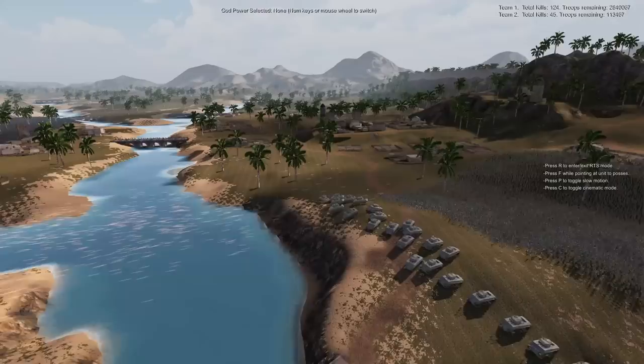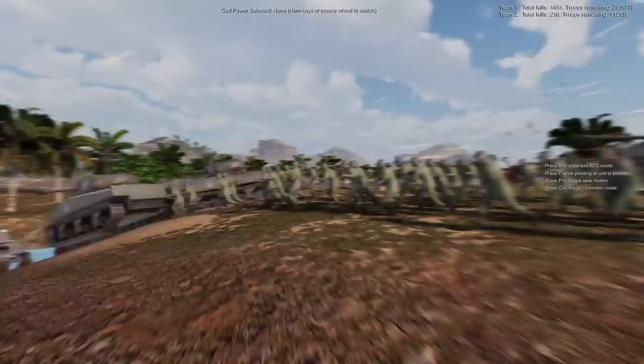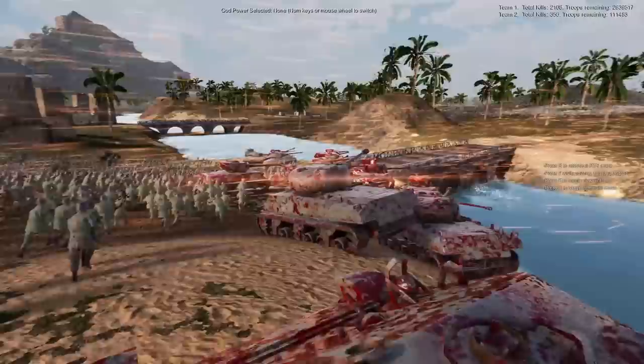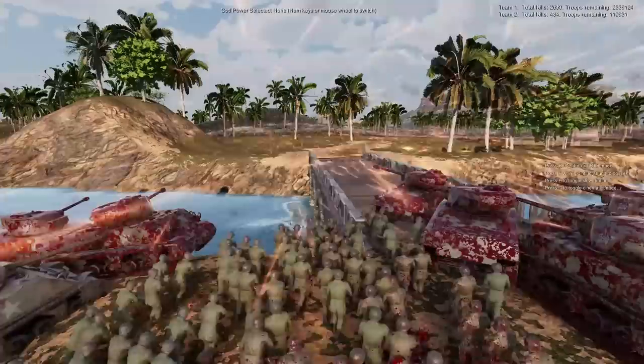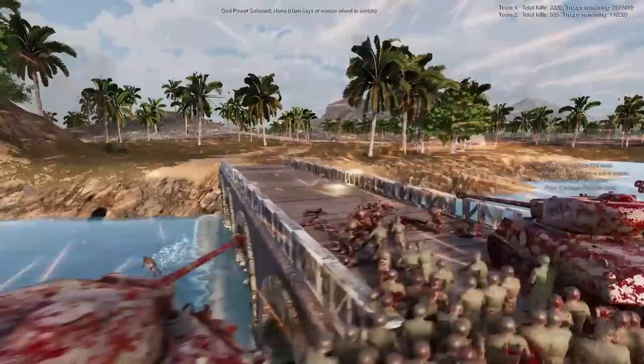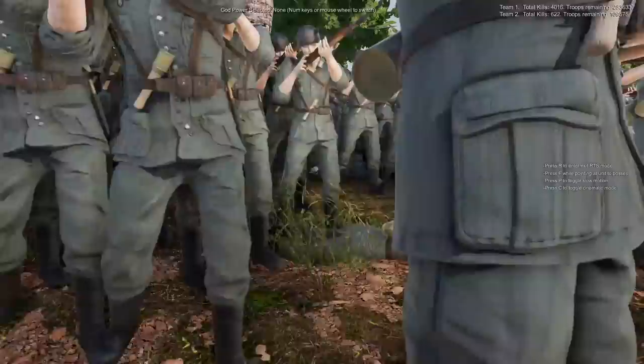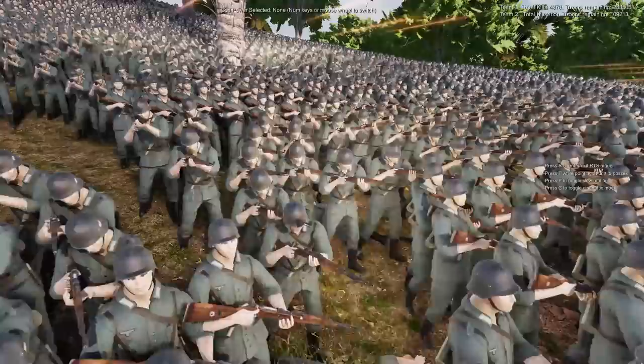Gamers, it's officially here. Ultimate Epic Battle Simulator 2 has officially released to the Steam page. If you want to go snag it up, it's $20, which is a really good price for all the content you get in this game. Huge thank you to the developers for giving me early access and allowing me to record all these videos before the game even came out. Absolute chads over there — love those guys. Thank you so much. Seriously, go support their game. They deserve it.